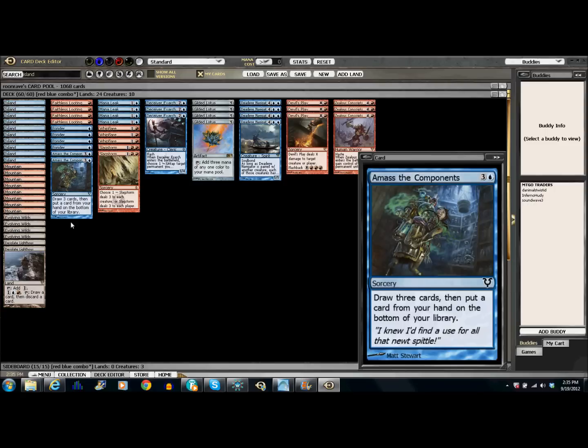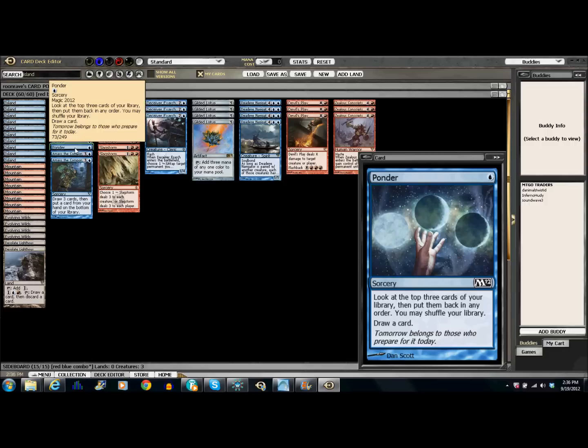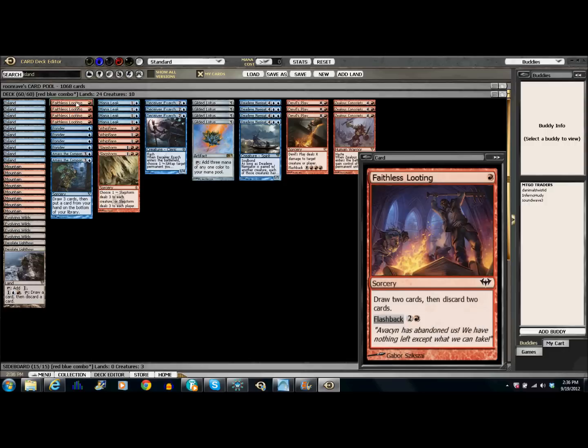For his dig and draw, he's got two Amass components — draw three cards for four, you've got to put one on the bottom of your library, but that's okay. He runs four Ponder, standard blue. And four Faithless Looting, which draws two, discards two.